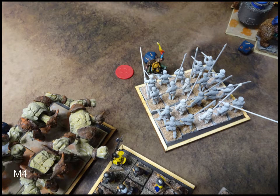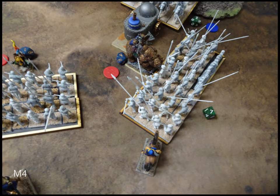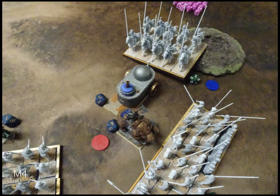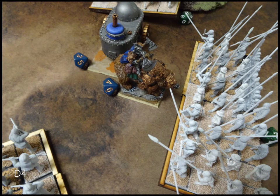The pikes do one damage to the Stone Priest and waver him. The pikes on the king do almost nothing but do waver him — which is great, though he's a Dwarf so he has Headstrong. The knights on the tank do quite poorly — it was a hindered charge over rough terrain so they lost Thunderous Charge.